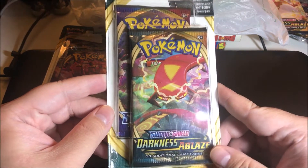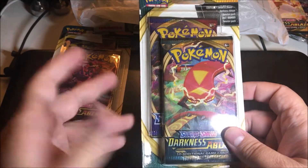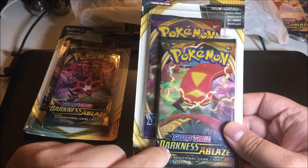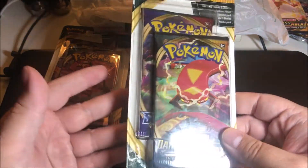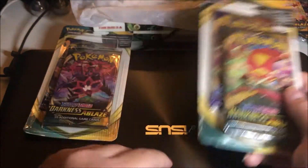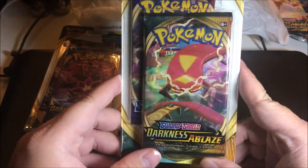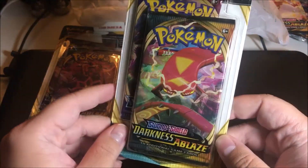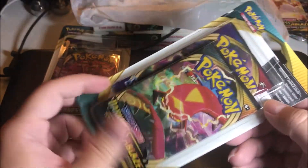In today's video I'm going to open up this Sword and Shield Darkness of Blaze blister pack. If you watched my last video you'll know, but if not: you get the Sword and Shield Darkness of Blaze blister pack and then you get the Sword and Shield base pack as the bonus pack. I'm gonna open this up — this will be the next video so stay tuned for that. Hopefully we're gonna pull the Charizard, so I'm excited about that. Let's get into this.